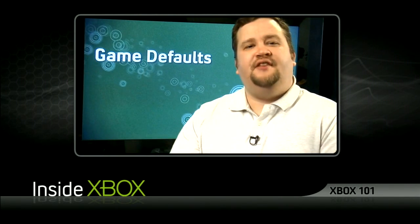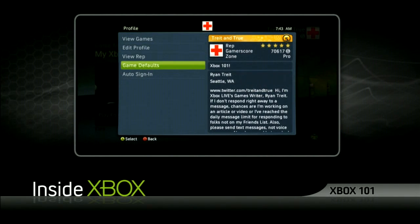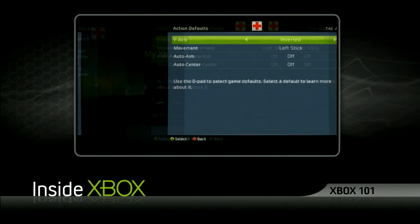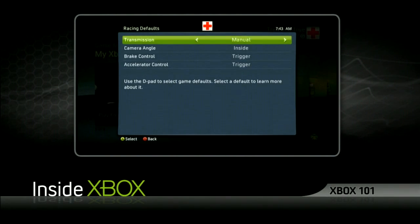Now if you want to change game defaults specifically for an action game or racing game, just back up to the game defaults menu. Action will give you options specifically for action or shooter games, and racing of course will give you options to change your favorite racing game settings.